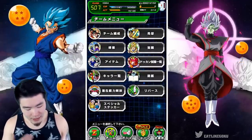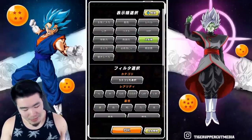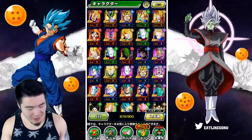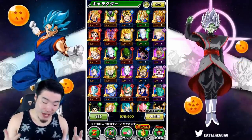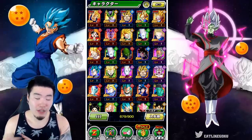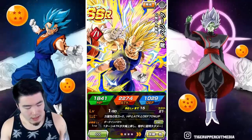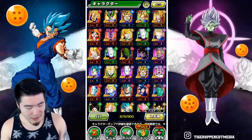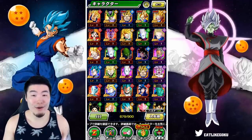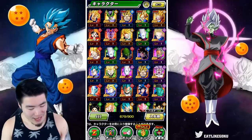That's going to do it for today's video guys. Thank you so much for watching my big multi. As far as our rewards from that multi, we've got six SSRs total — more than one for every 10 summons, which is actually pretty good. Our guaranteed was LR Cell, and our other prize was this STR Majin Vegeta, who hits really, really hard now with his Extreme Z Awakening. So I can't really be upset about that.